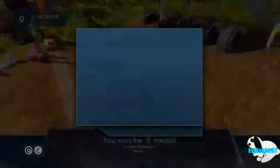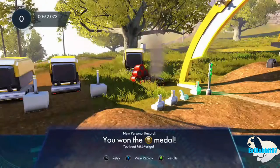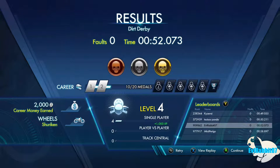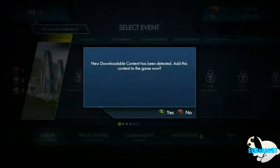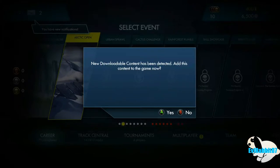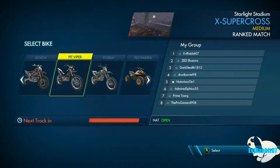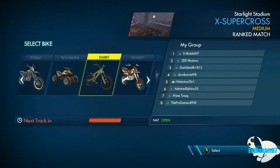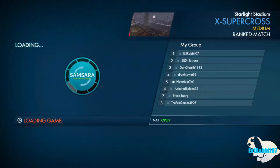We can customize stuff — we found players, we're going into multiplayer. You can choose anything. That's sick — we're doing the rabbit character, because I'm Evil Rabbit, we have to. I think it's a pedal bike, but you know, probably shouldn't have chosen it.